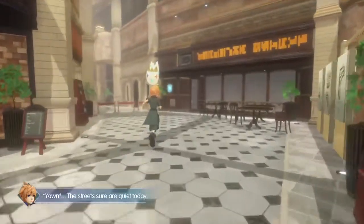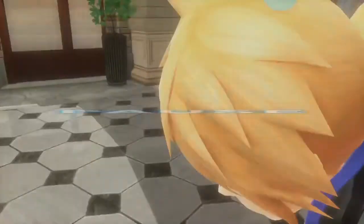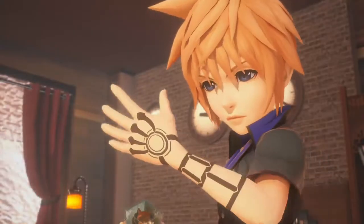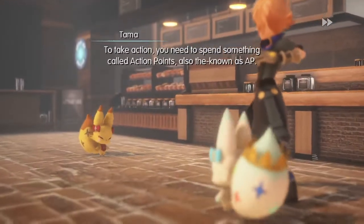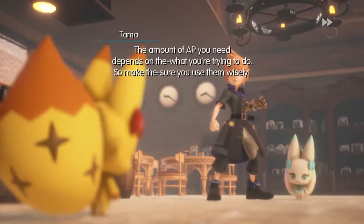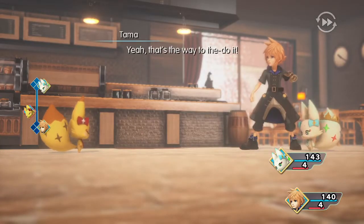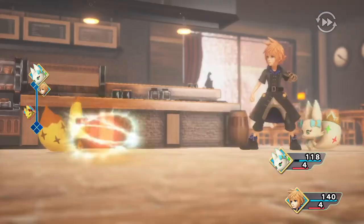So this is a special challenge for those not familiar. The premise behind a Nuzlocke is that you have a limited amount of Pokemon - in this case Mirages - to work with, generally just the first one you encounter in each area. And then if one of your Mirages dies, it is dead forever and must be released. So that's the premise behind a Nuzlocke.